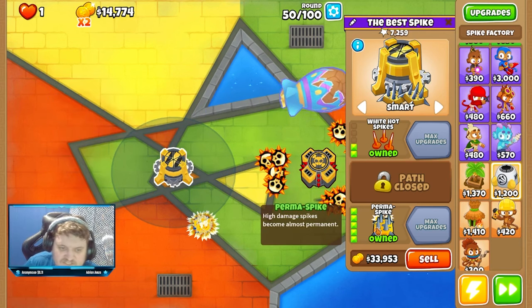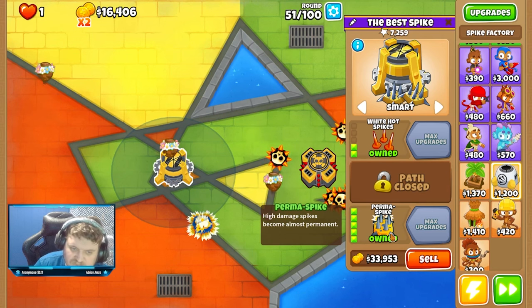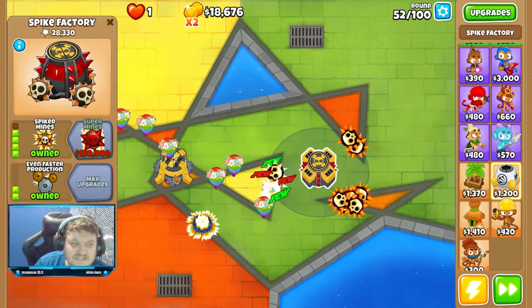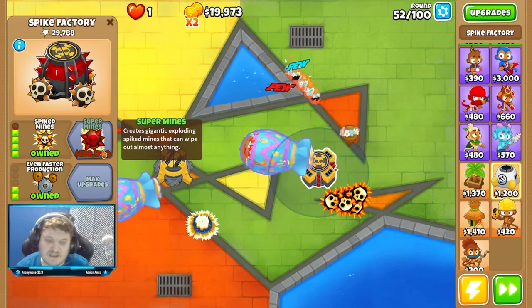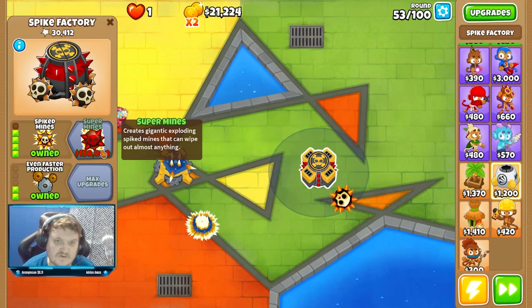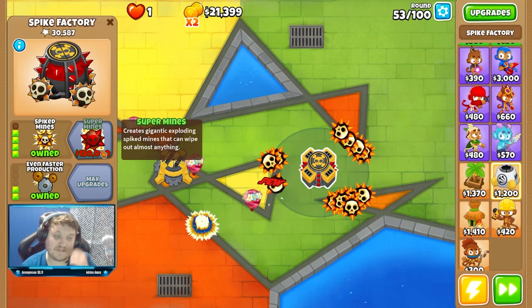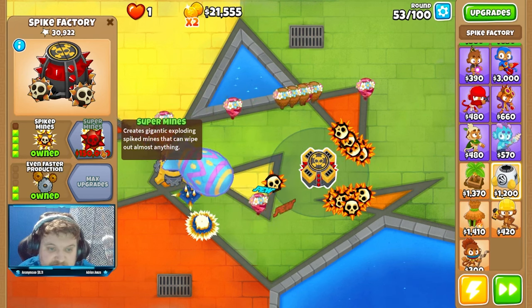It says high damage spikes become almost permanent, so they don't become fully permanent. Next part is saving up to 150k to see if this works. I've heard rumors from people that super mines can actually beat the last round 100 B.A.D. We will see if it can beat the B.A.D. or not. That will be interesting, if I get enough money for it of course.